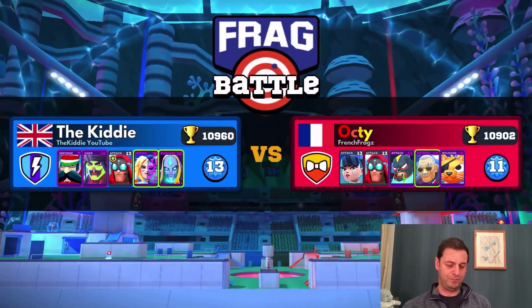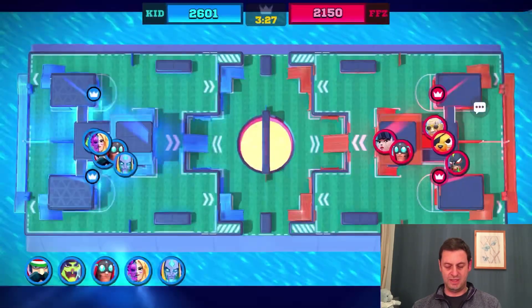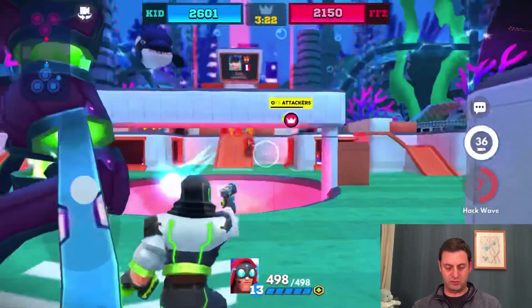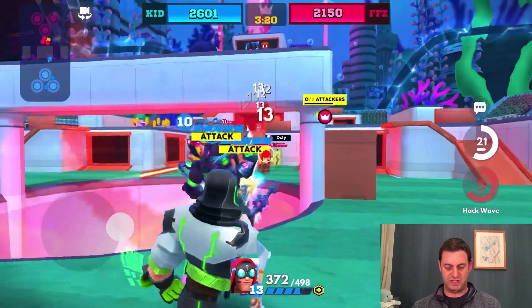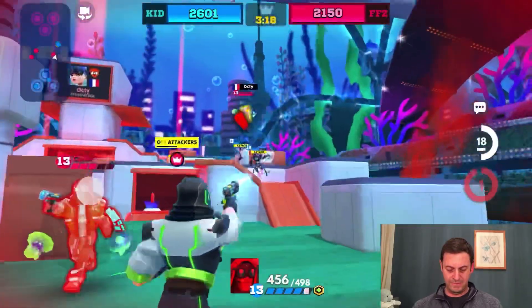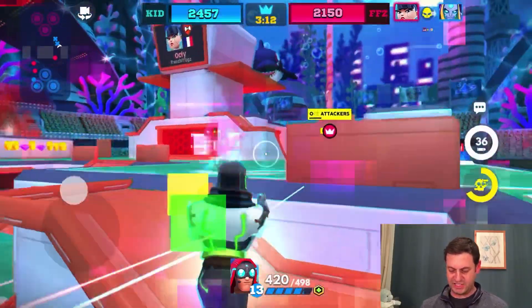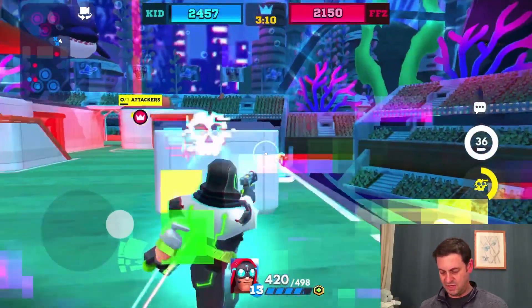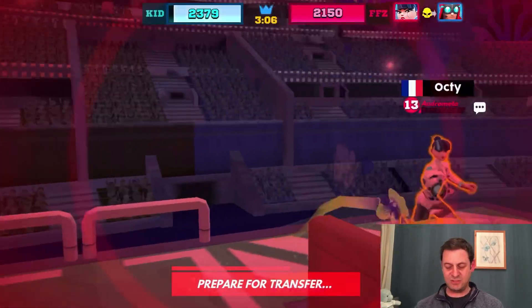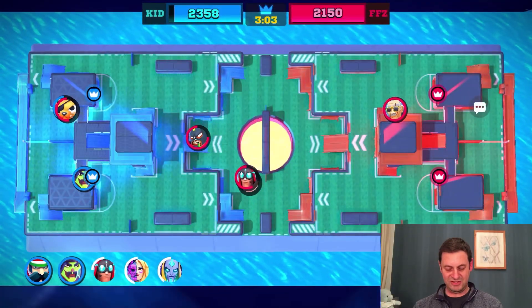This guy's got a tough deck. I'm going to go with Cypher first. He's got some pretty tough ones — he is really good, going for it. I can't even catch him, he is too good for me, way too good. I think this is going to be a loss to start with.